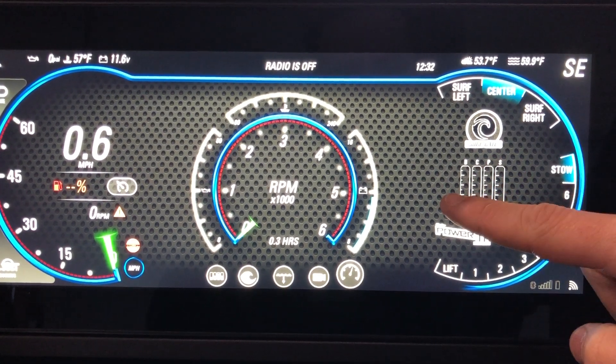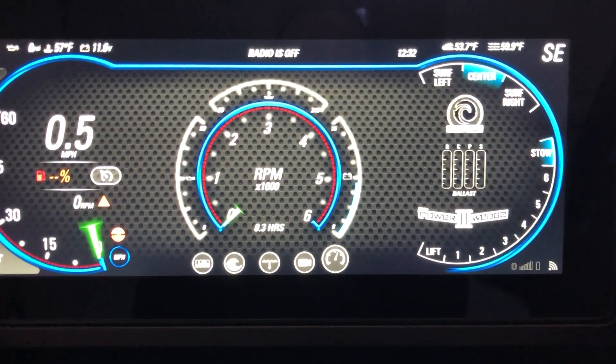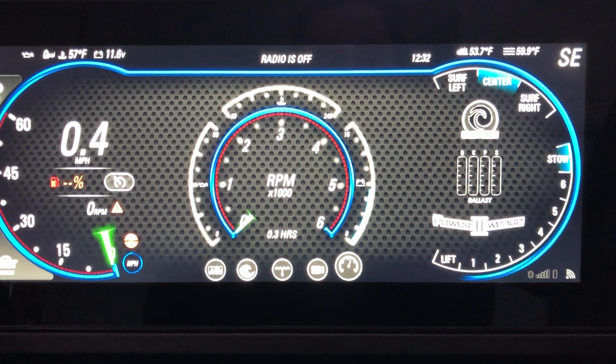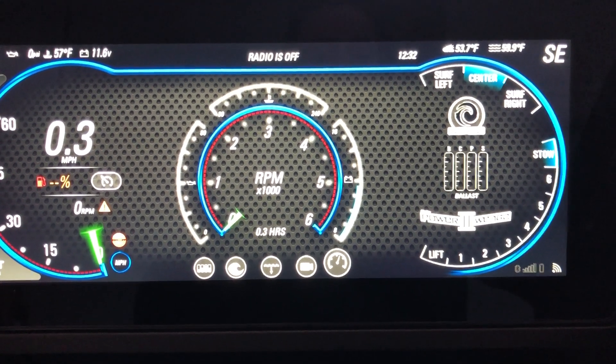Right here in the center you can see you've got a bow, center, port, and starboard tank. It just gives you a quick reference guide of how much weight you have in any tank at any given moment. Right now you can see they're all empty, but if you were to fill them up they would all start rising in big blue so you can see it.